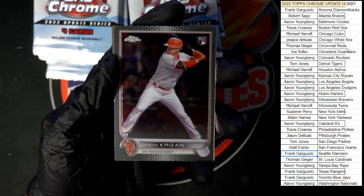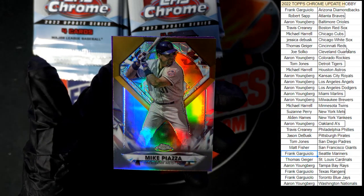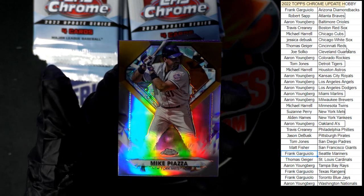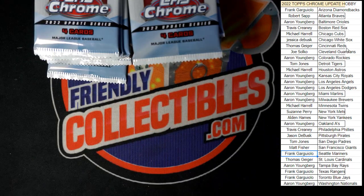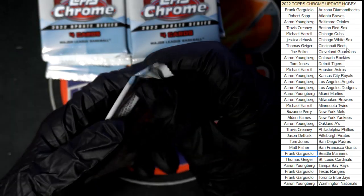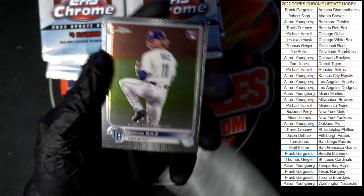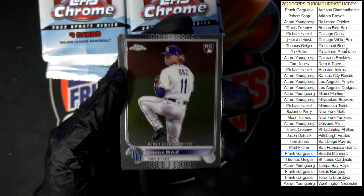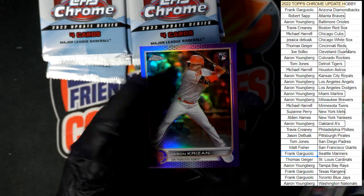All right, Chrissan to start us off — Hunter Green, very nice, going to the Reds. Nice Piazza right there, and purple Pinto. Next pack: we got Shane Baz, Winder, Gray, and Chrissan.